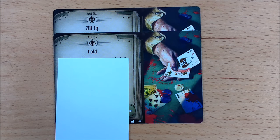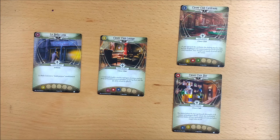There are 2 copies of Act Card 3A — one is titled All In and one is titled Fold. You're going to put one of these in the Act deck depending on whether you're playing this scenario first or second. If you're playing this scenario first, before Extracurricular Activity, use the card titled All In. If you're playing it second, having completed Extracurricular Activity even if it didn't go well, use the card titled Fold instead.